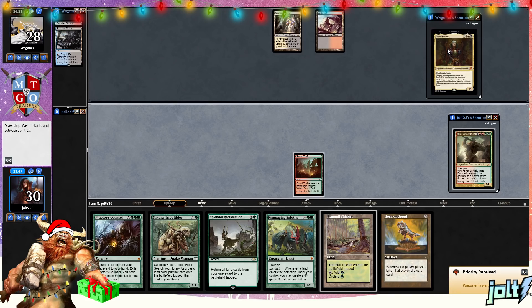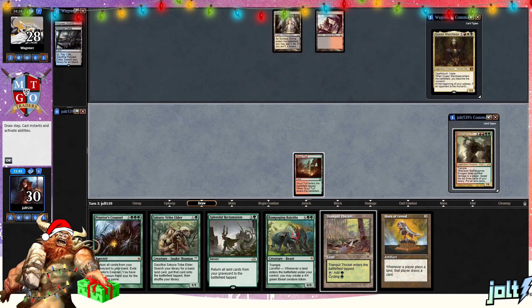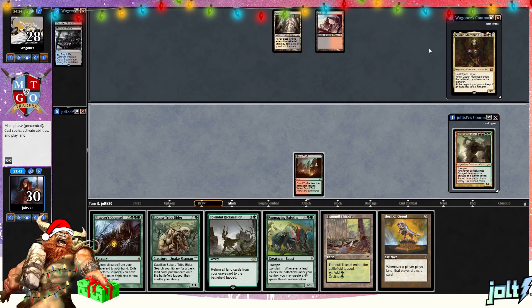We are playing Uncle Borby — Trample. Whenever Uncle Borby deals combat damage to a player, reveal the top three cards of your library. Put all land cards revealed this way into your hand, the rest into your graveyard. Then discard a land card for an activated ability — Uncle Borby deals three damage to any target. Queen Marchesa has Death Touch and Haste, and whenever Queen Marchesa enters the battlefield, you become the Monarch. At the beginning of your upkeep, if an opponent is the Monarch, create a 1/1 black Assassin creature token with Death Touch and Haste.